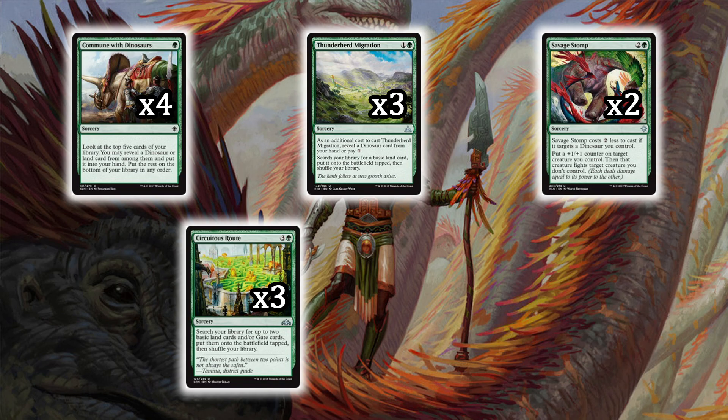The newest addition to make this deck punch out with ramp is Saturius Route — search your library for up to two basic lands and/or gate cards, put them on the battlefield tapped, then shuffle your library. This is essentially Explosive Vegetation in standard. This is a great way to make sure you have that double white. On a budget, this lets you ramp out, and with gates in the deck you can actually get out two gates tapped to ramp up to your big dino spells.